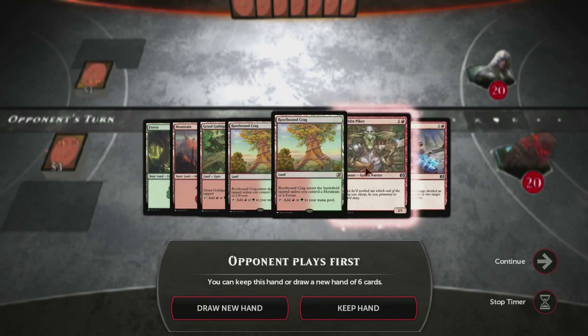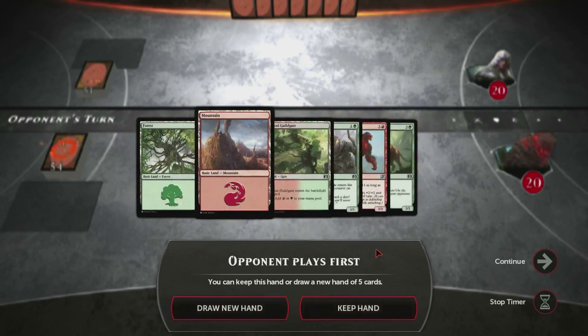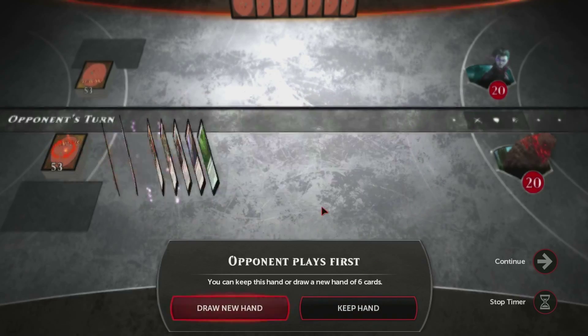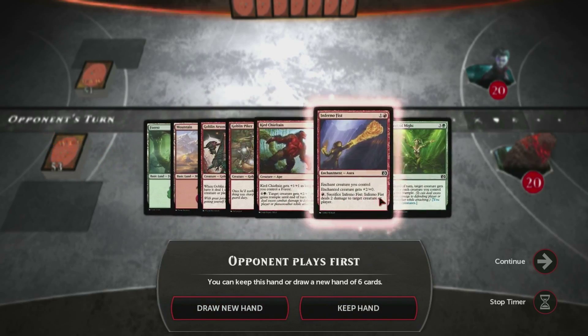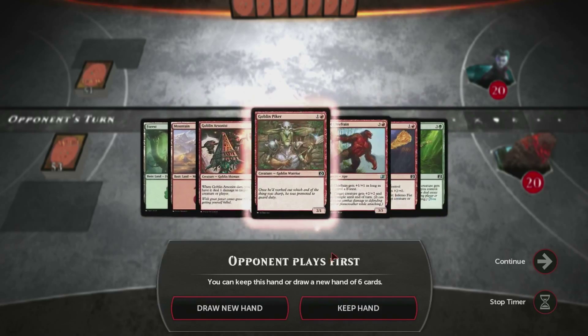Similarly, a hand with too many lands and not very many 2 drops can be just as bad. You want a happy medium and a solid curve. 2 mana can be okay here, as that accommodates many of our smaller creatures as well as some of our powerful spells like Inferno Fist.